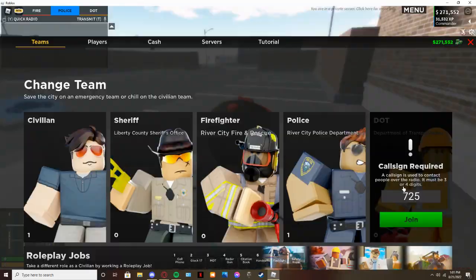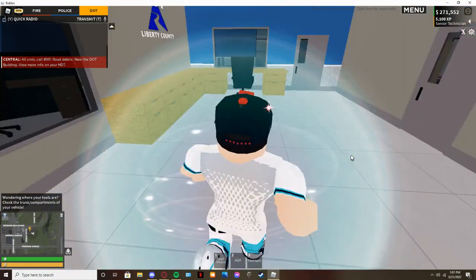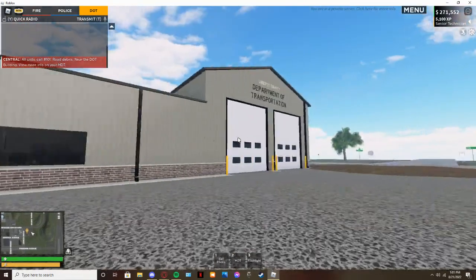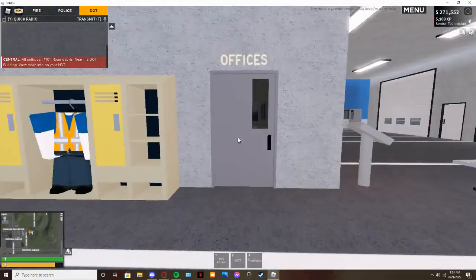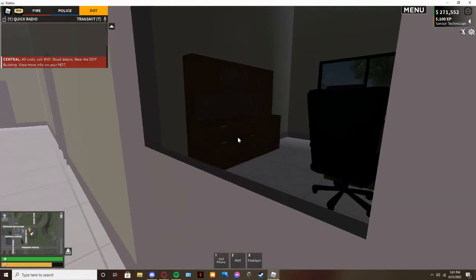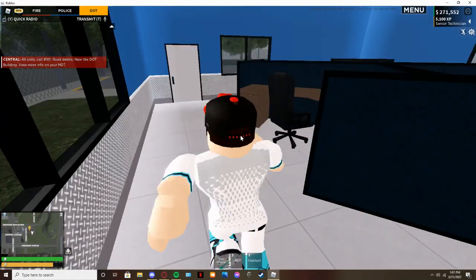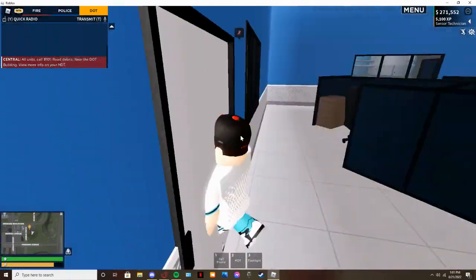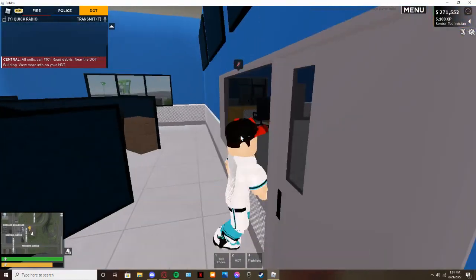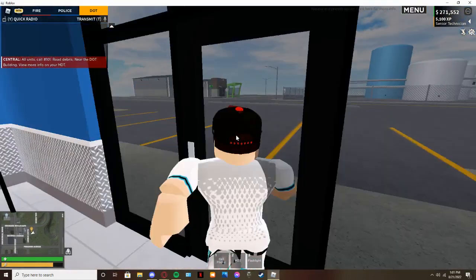All right guys, let's see this revamped DOT station. Oh whoa, this is sick! I'm just looking around right now guys. Oh wow, this is a pretty big dispatch center. You know, it's okay even though there's no monitors - that's fine. The best thing is I know how to operate the generator now. And obviously guys, here's my lovely uniforms for DOT. Let's see how much it costs - oh it's free! Senior Technician.